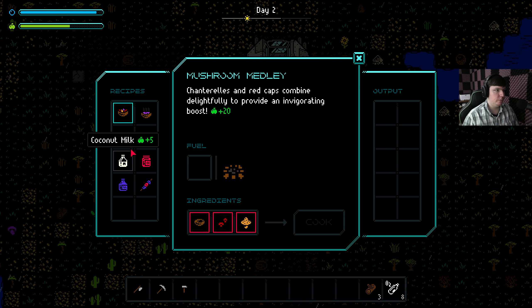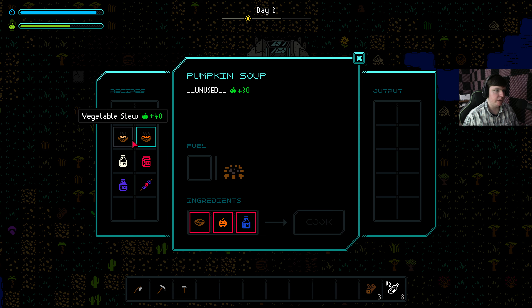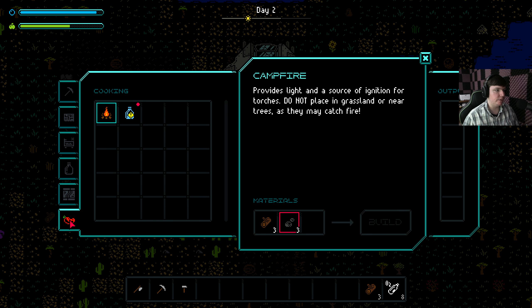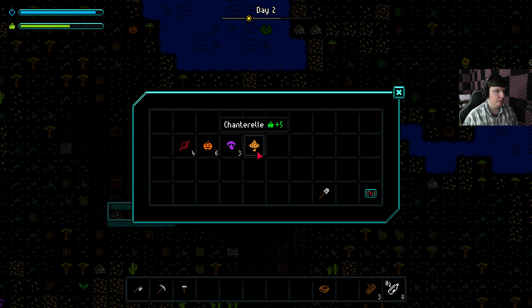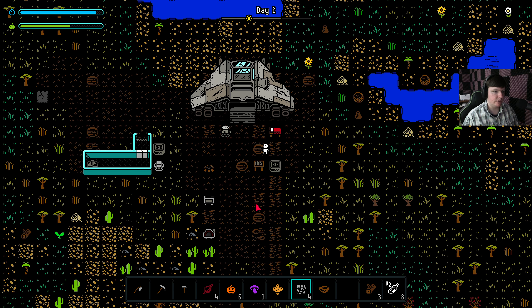Chanterelles and redcaps provide a delightful boost of energy, so this is a good food source for just scavenging. But eventually I think these do not regrow, same with mushrooms. So the best food that you can make infinitely, I think, was the vegetable stew — it's the best food on here and these are two farmable things. Let's build a bowl; I'd like to see if the bowl is reusable now, because it used to not be reusable. Take our food out, and I'll use some more scrap to build a chest. We'll go get more scrap if we need it.